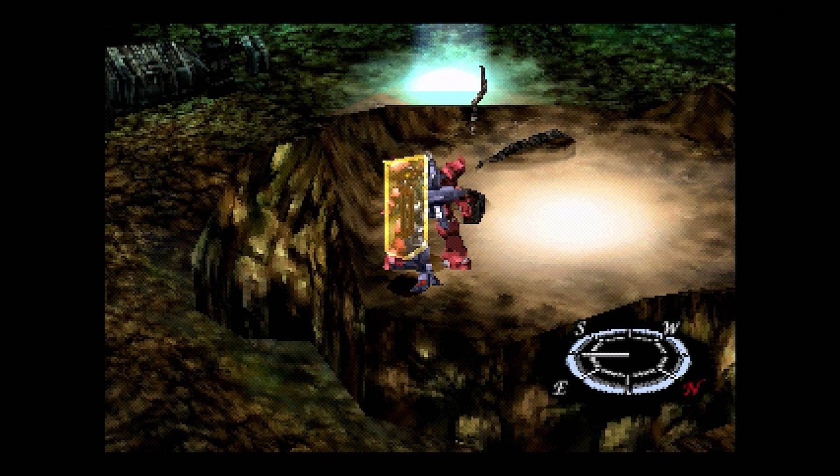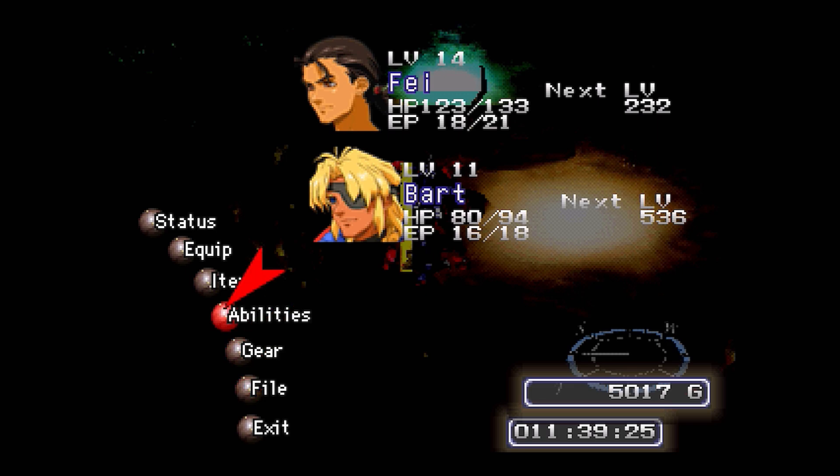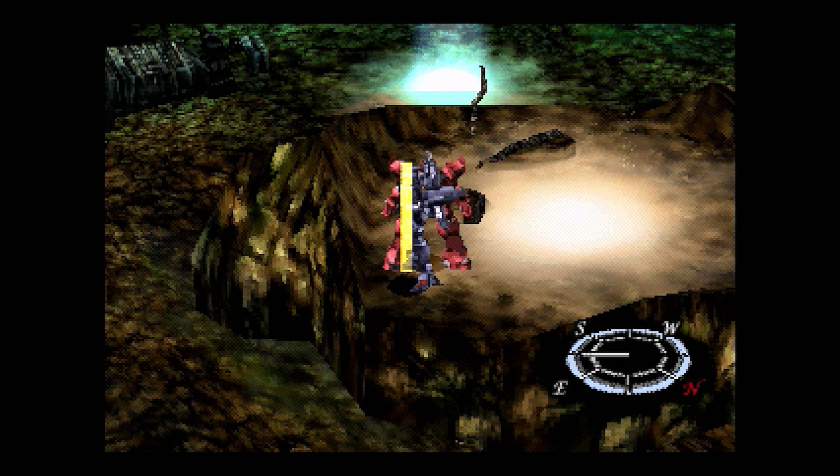Greetings and salutations everyone, welcome back for the very first time to the Thoughts and Crap Show, where today as per usual it's your host Andrew here with part 10 of Xenogears, the PS1 version, here in Retro Classics. Hope the eyes are all doing well today. On today's episode we are rejoining Fei and Bart, who are stuck in a subterranean stalactite cave under the desert area.